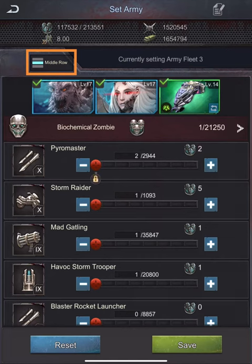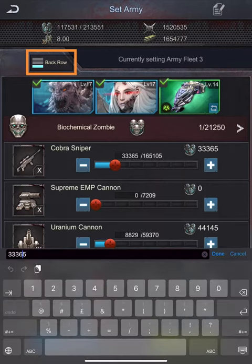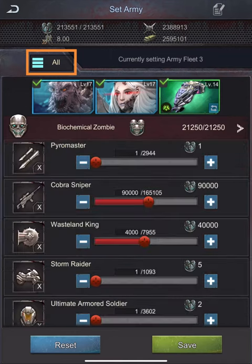Middle row. And now back row — I will first select one shielder and lock. I will use 90,000 snipers and fill the remaining space with cannons. I will also fill my zombies fleet limit. And save.